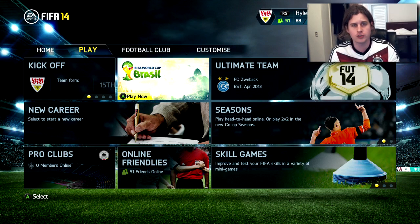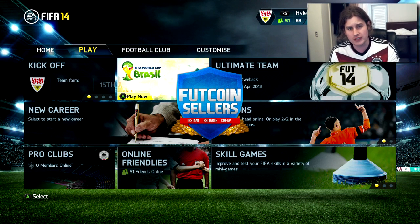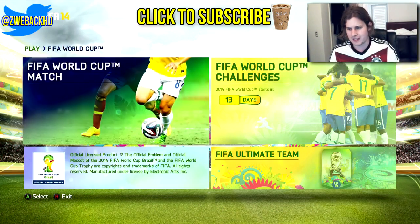Really quickly before we get into the episode — if you want a cheap and reliable Ultimate Team coin service, check out footcoinselfers.com. Their link is in the description below; use promo code ZWE for 5% off all purchases. Coins that you buy will be transferable over to the Ultimate Team World Cup part of this DLC.